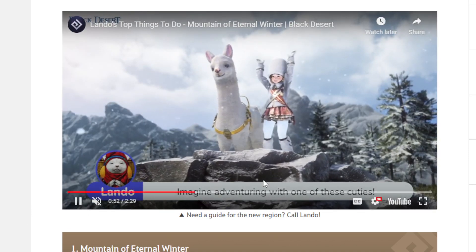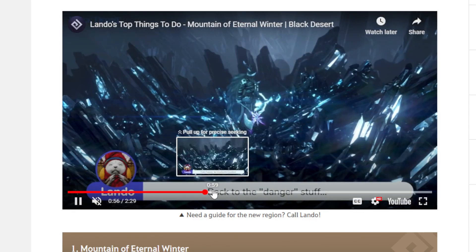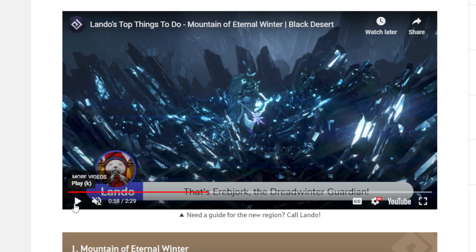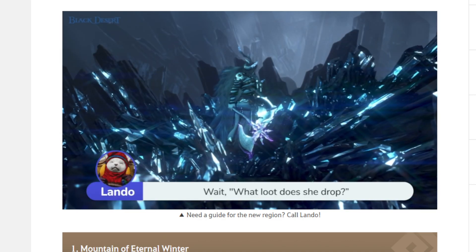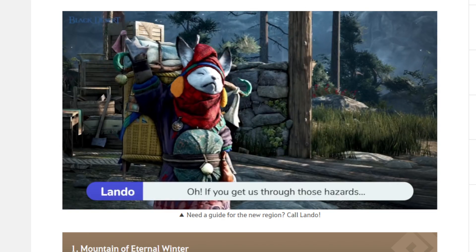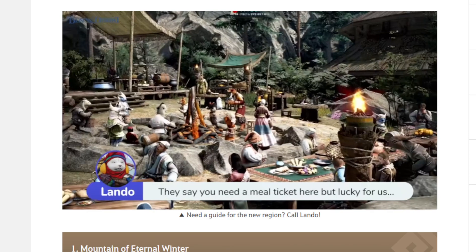There's a boss - the Great Window Guardian. That looks epic! I'm not sure if they're going to release the Guardian with this update, but it looks like the Guardian's hometown for the Eternal Winter zone.